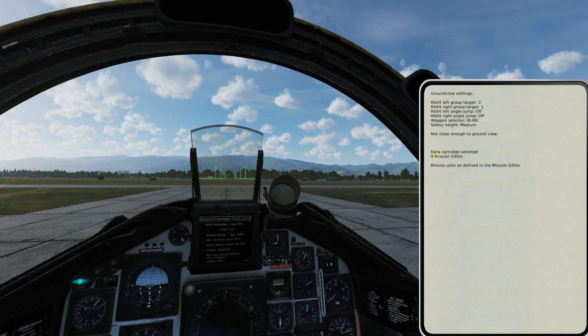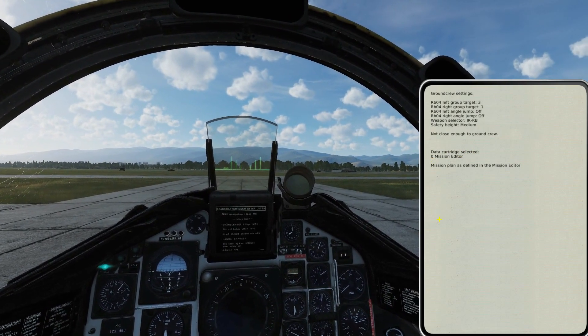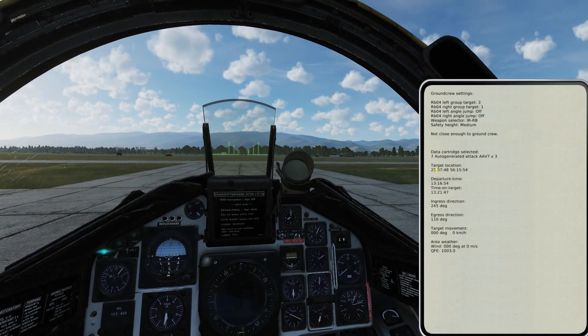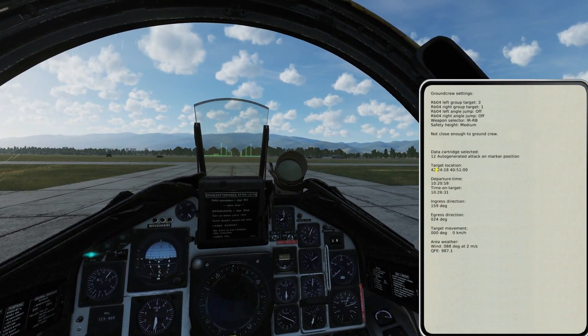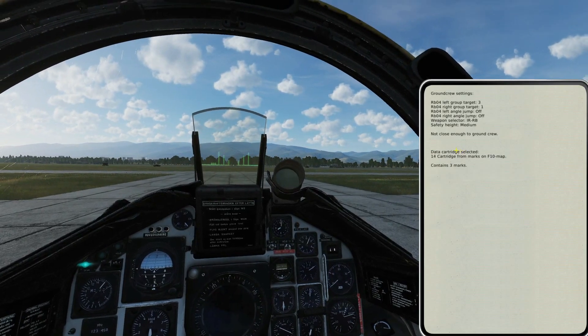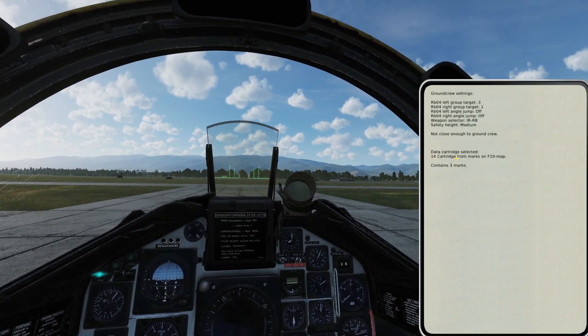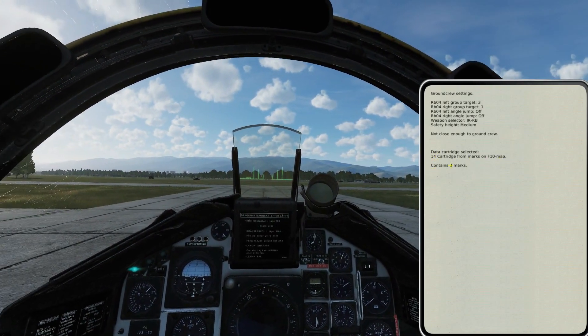We've got different data cartridges we can select. The data cartridge currently selected is zero. We can cycle through them with the data cartridge command we saw earlier. So we're going to start cycling through: one, seven, eight, nine, ten, eleven, twelve, thirteen, fourteen. The number will probably be different each time, but what we want is for it to say 'cartridge from marks on the F10 map.' You can see here it contains three marks — obviously the three marks I put down.